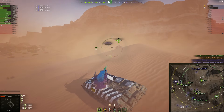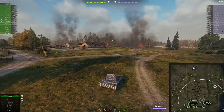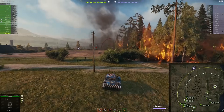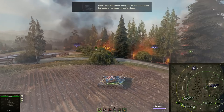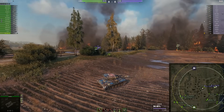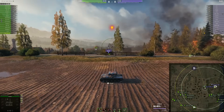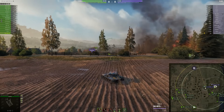Moving on to Murovanka, where we have forest fire action together with smoke. You can see the smoke area outlined, and once you drive into it you activate the special effect. This smoke complicates spotting enemy vehicles and communicating their position. Fire causes damage to vehicles — if you drive into the fire near the border, your vehicle starts receiving quite a lot of damage over time, so don't try it unless you have an escape plan.